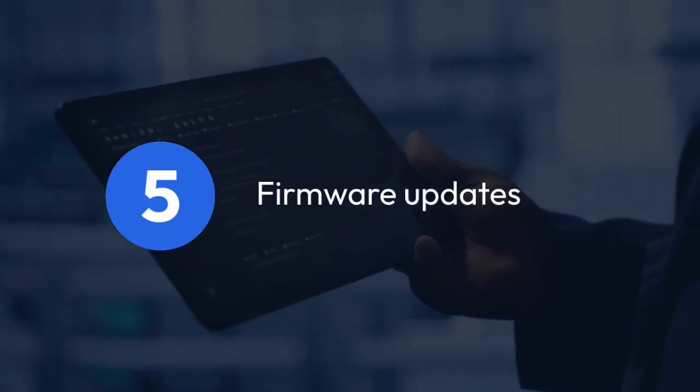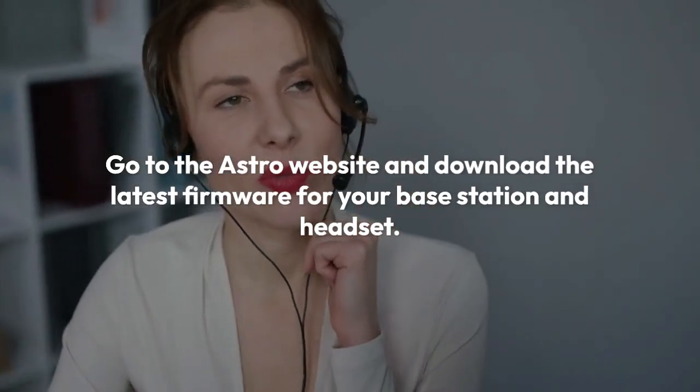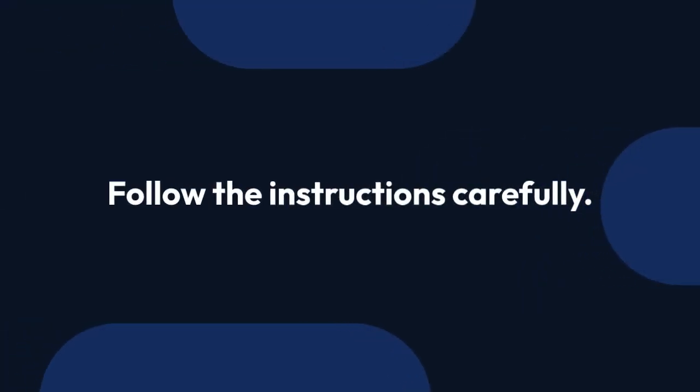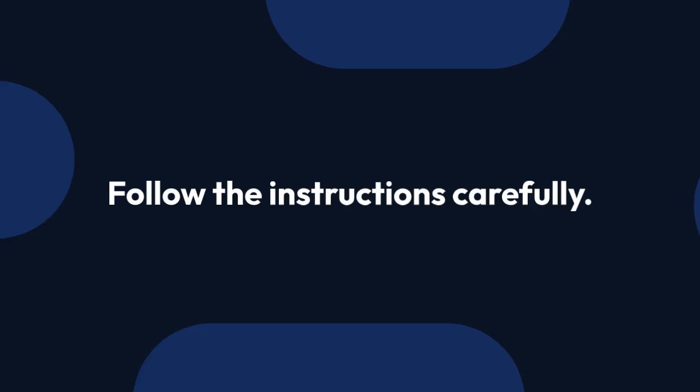Firmware updates are crucial. Go to the Astro website and download the latest firmware for your base station and headset. Outdated firmware is a common culprit behind many connectivity issues. Carefully follow the instructions provided.